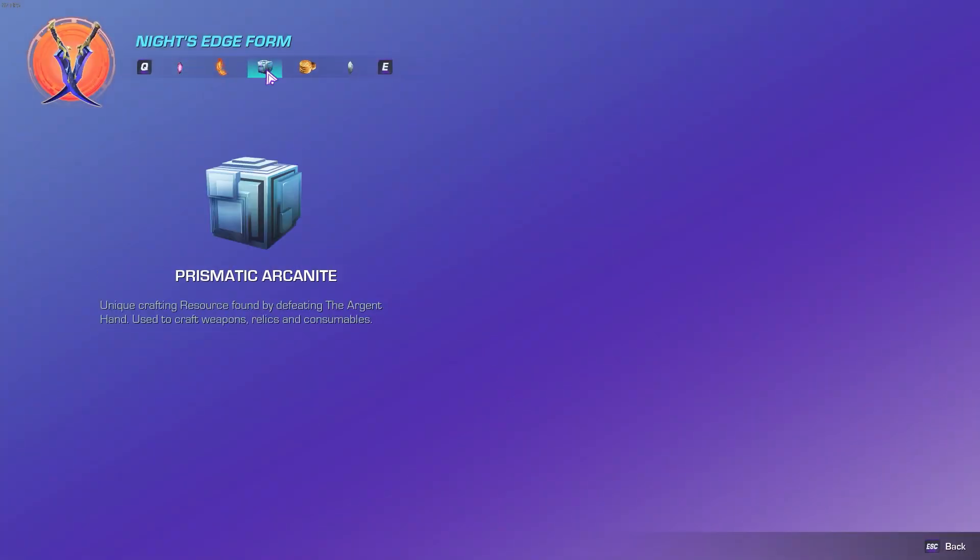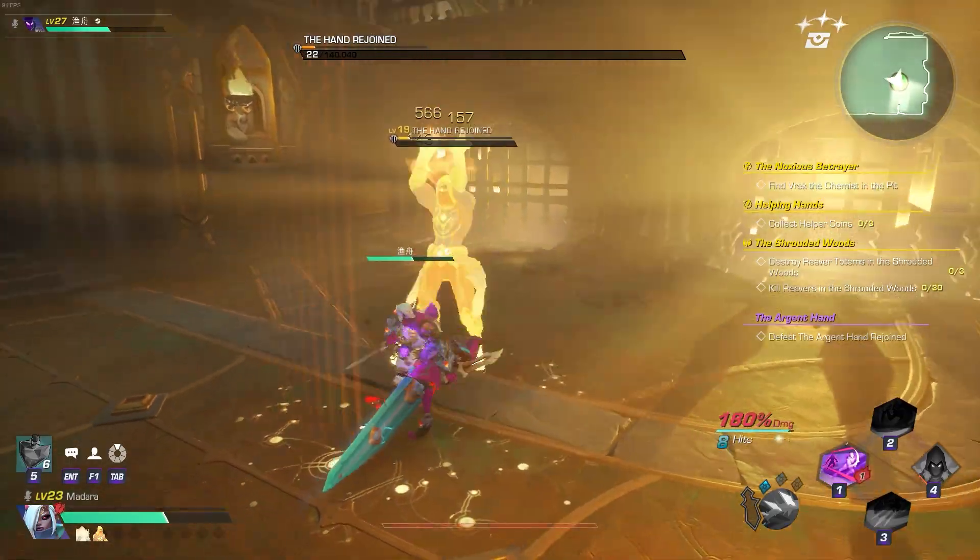Second, you will need Prismatic Arcanite for Knight's Edge Form, which drops from the Argent Hand.